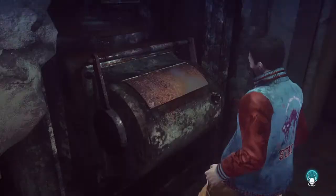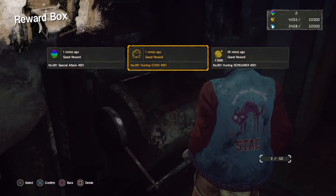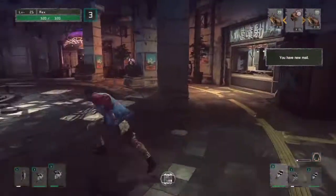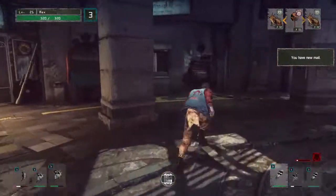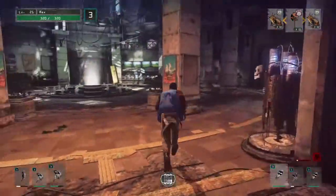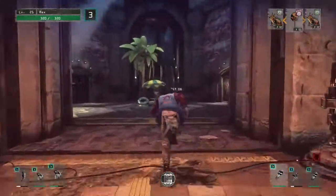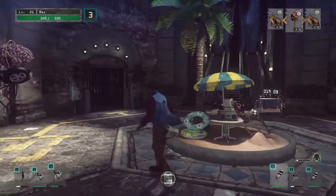We've got crest rewards showing up in the reward box, and we can leave them here as long as we want — we don't have to pick them up right now. The reward box can store up to 50 items, but it won't let you do certain things if it's full. It won't let you raid people in Tokyo Death Metro, send out expeditions, or climb up the tower if your reward box is over capacity.